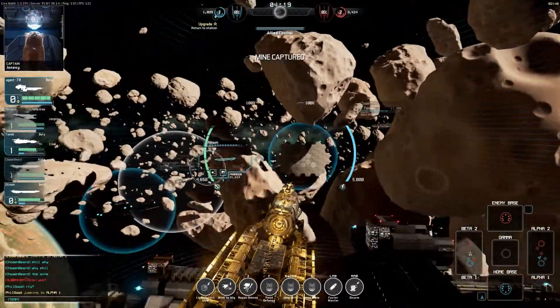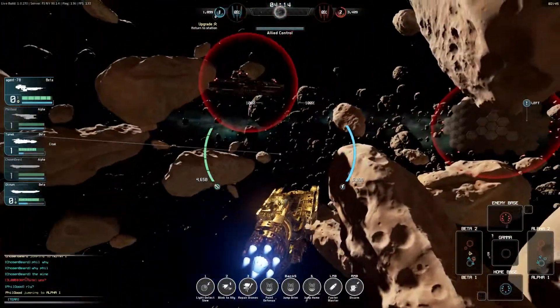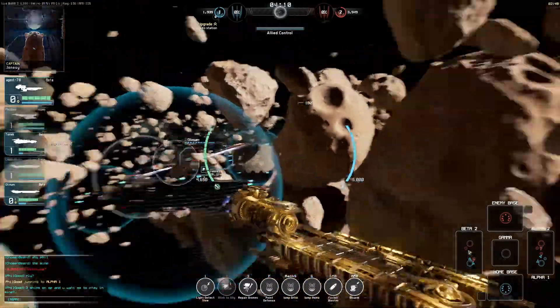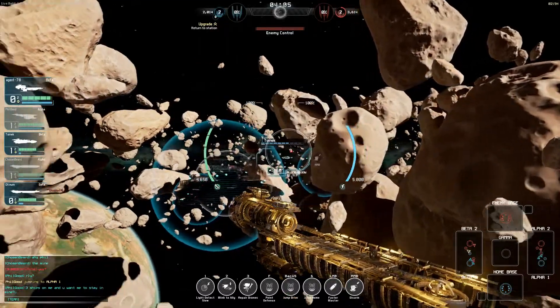Take note: the ship will not be able to engage the blink when the jump drive is spooling up. The standard variation is a quick blink. This switches a targeted friendly ship with the position of its own. Because the blink drive does not augment the ship, it will be off cooldown and ready to use the fastest out of the 3 variations.